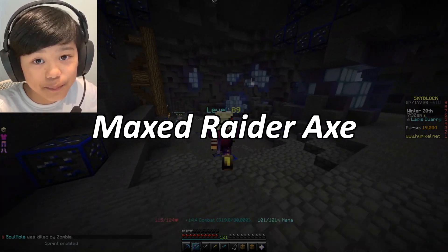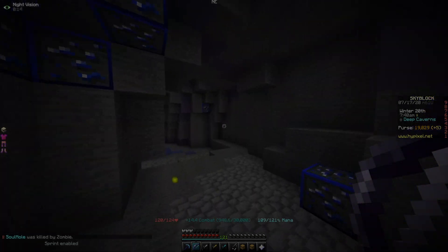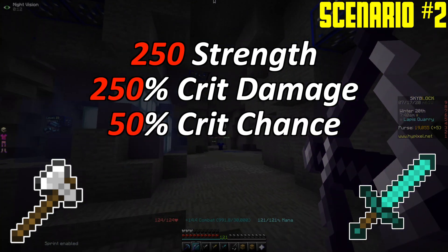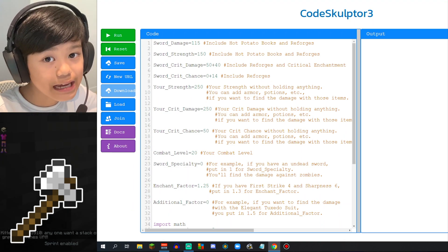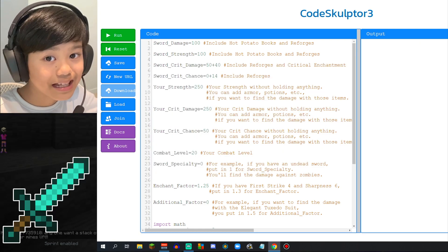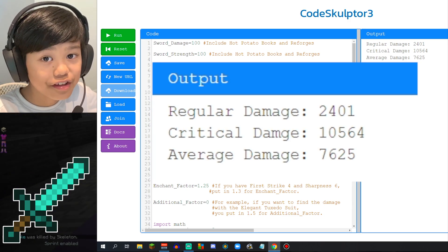But that was just a typical Raider's Axe. What happens when you max it out with the Foraging and Combat bonuses? Scenario 2: 250 Strength, 250% Crit Damage, 50% Crit Chance, Combat Level 20, and the Shark Reforge. The maxed Raider's Axe does 9,686 damage. The Aspects of the End does 7,625 damage.